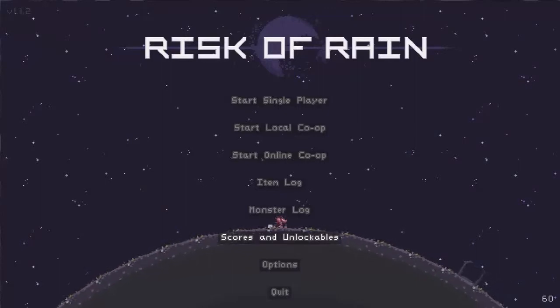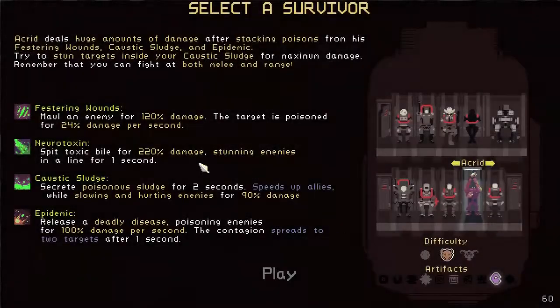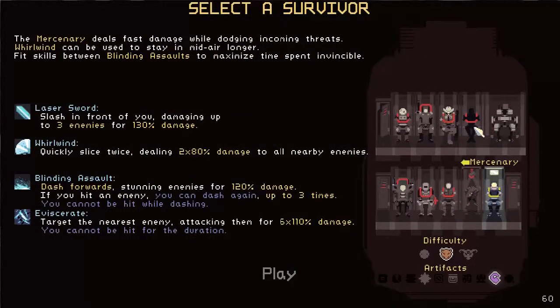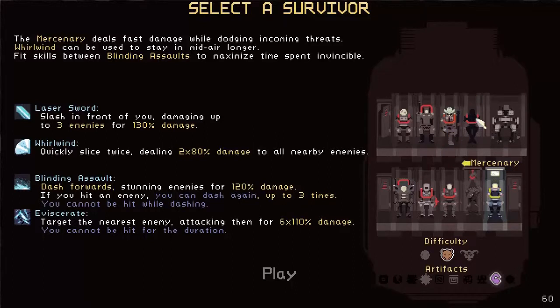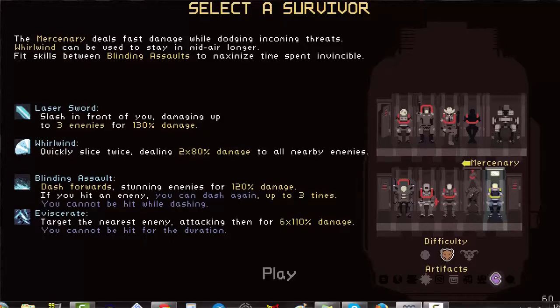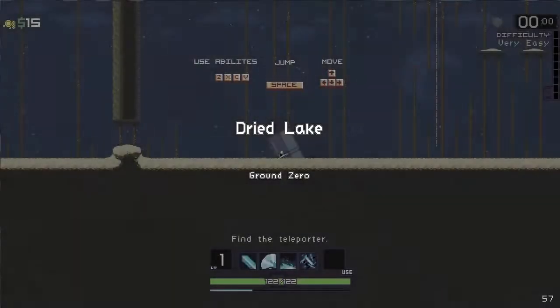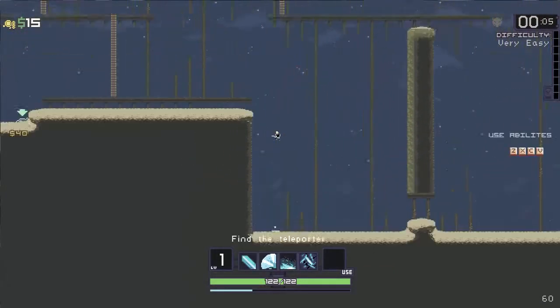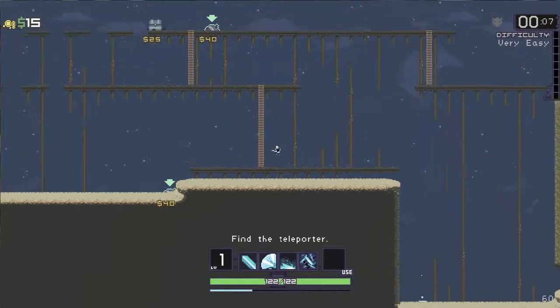Hey guys, welcome back to some more Risk of Rain. We're continuing with our playthrough of every character, and we're almost done. All we have left is the Mercenary — I don't have the Huntress unlocked yet, still trying to unlock her. I'm planning on doing something a little bit interesting, so I'll go ahead and tell you that in these videos I might put up a separate video on everything. Let's go ahead and start with the Mercenary.